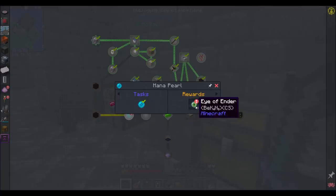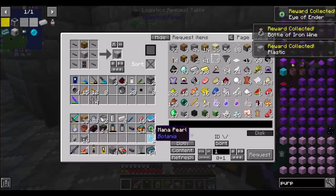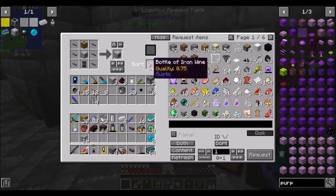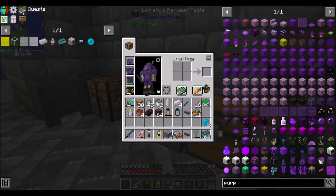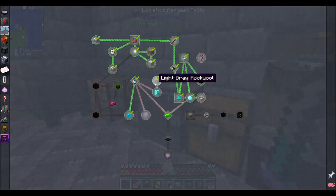Two mana pearls — yay! Quest complete! We got a bottle of iron wine from Rustic as a reward — not sure what that does but putting it away. We can now get into the Botania quests.